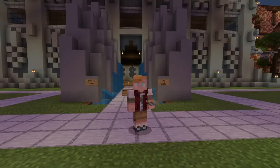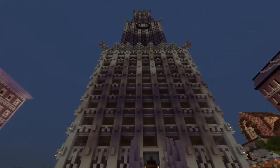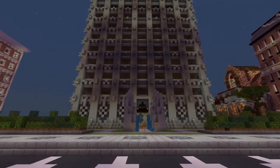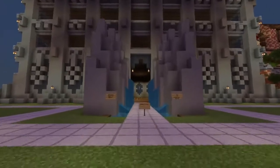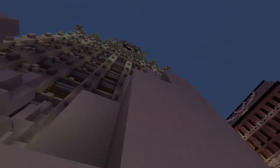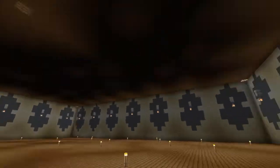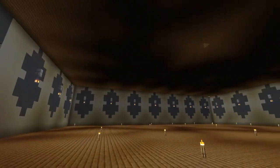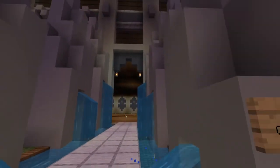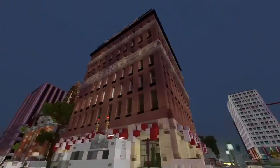Let's start by discussing one of the OG builds here near the spawn, which is the amazing evil corporation building owned by Hyperion Network. Me, Laid, and Subs did this together as a collaborative project — it was one of our first ones. As you can see, it hasn't really been interior decorated, but I hope that will happen within the year.